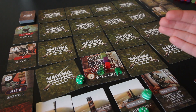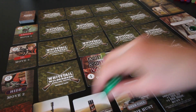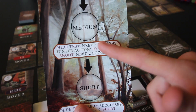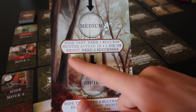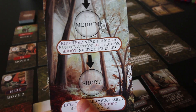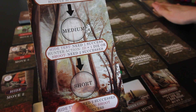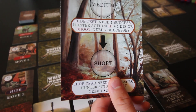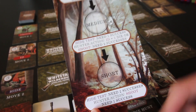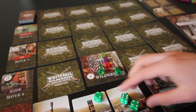Rolling the hide dice — two successes. We needed one, so we're good. At medium range you have two options: ID with plus one die, or shoot needing two successes to hit. I actually don't need to do either — all the deer on the hunt mat are already identified and I can't shoot the doe. So we just go to short range, where we need two successes for the hide test.